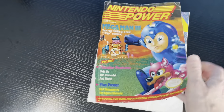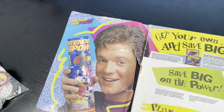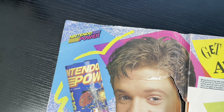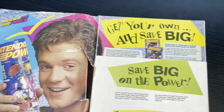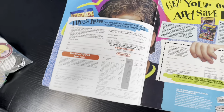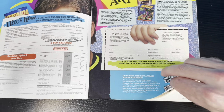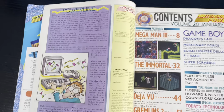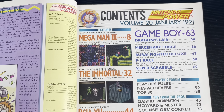We'll see the quality of this as we go through. Look at that 90s nostalgia right off the bat, even the Nintendo Power with the colors up there. Is there much more 90s that you can get? Here's the mail-in form, guys — take note. They need to make magazines like this again. Here we are, Volume 20, January 1991.